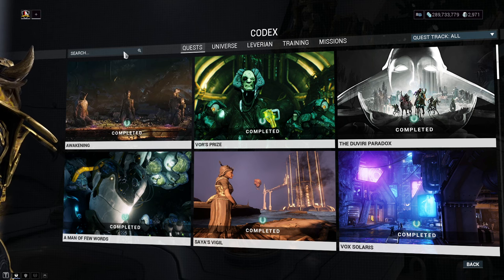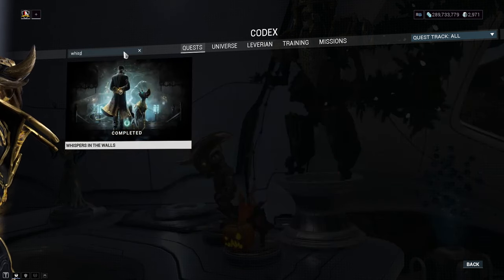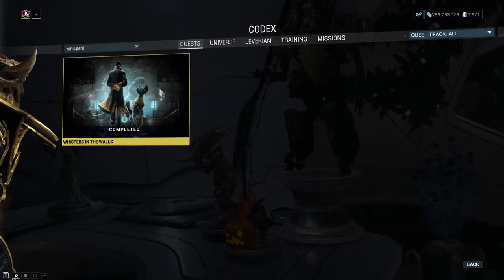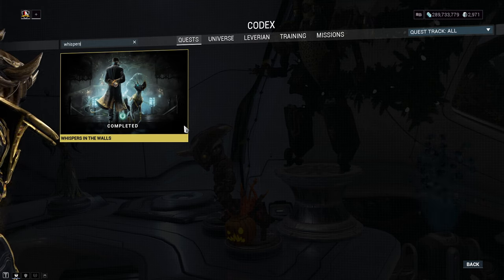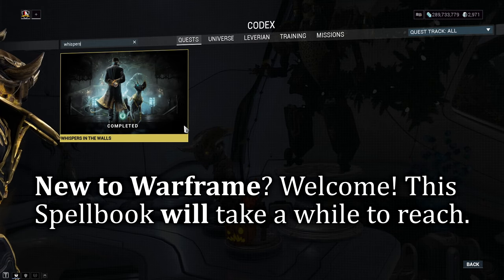When and where do you unlock this weapon? You'll first meet the magic book within the Whispers in the Wall questline, where you'll have the chance to mess about with it until you complete the quest, fully unlocking it in all areas of the game. If you are new to the game, it may take a little while before you reach this questline, so in the meantime just keep grinding things out until you get there.